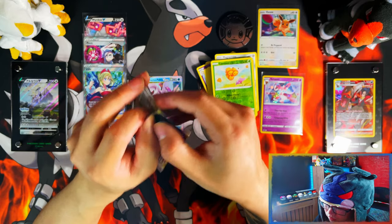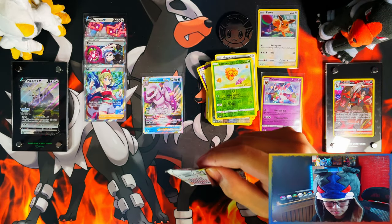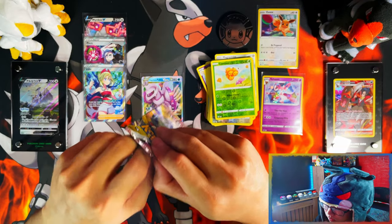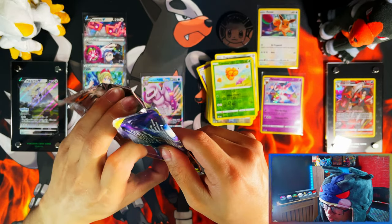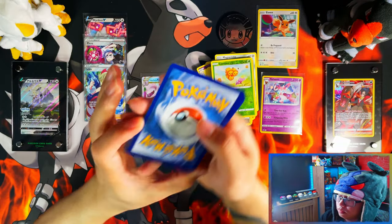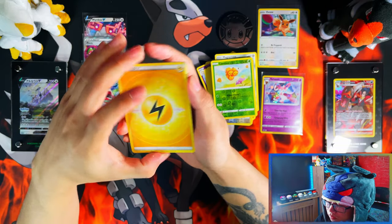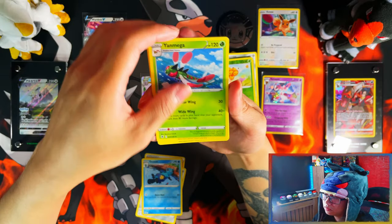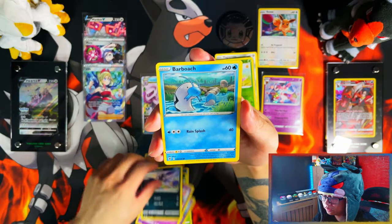100% going to go for a master set of Astral Radiance — for the trainer galleries and the VSTARs. Because I'm doing a collection. I'm doing a collection on trainer galleries and VSTARs from this year's sets — 2022's sets, or all the sets I guess. That would be nice to have another binder full of trainer galleries and VSTARs.